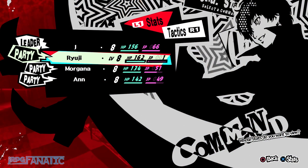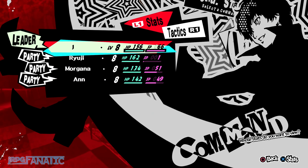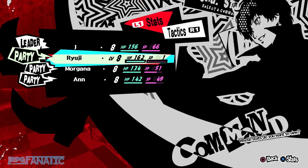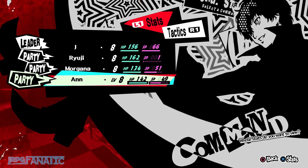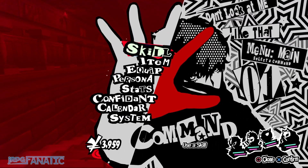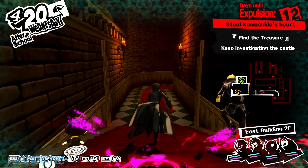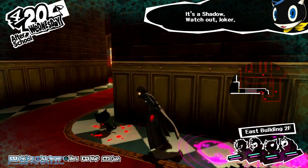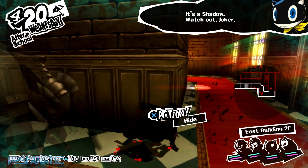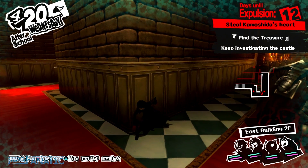Before the boss fight, you'll want to keep the party's health as close to full as possible. The main character should have at least 59 SP, while Morgana and Anne can float around at least 50%. Those are the tips to make your Merciless 100% difficulty run a little less painful in the beginning, as well as what's needed to follow the schedule. If you have any other tips or more efficient strategies, feel free to share. As always, thank you guys for watching, and I'll see you next time.